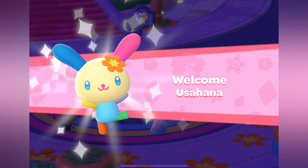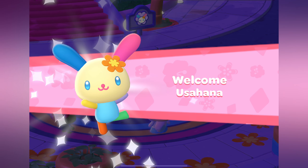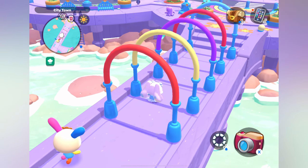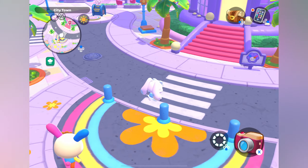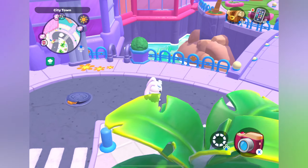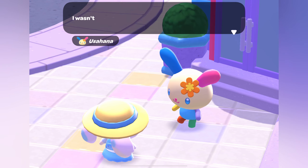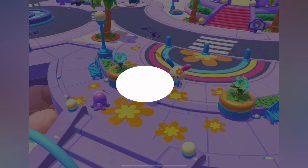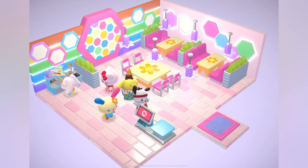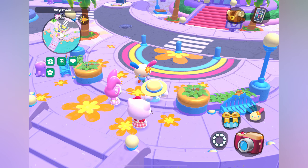Now onto the important parts — leveling up Usahana. Now that we've gotten to City Town and met Usahana, it's time to level her up. As of the 2.0 update, you will only be able to get her to level 10. This is far from the max level, because just like previous characters like Wish Me Mell, they will give us more levels in the future. But for now there's only 10. Let me show you how to level up in a couple of days — it's not long at all. As we level up, I will show you each friendship quest. These will include unlocking the cafe, getting different recipes like Mochi, Dango, and Boba. So stay tuned and we will walk through all of this.